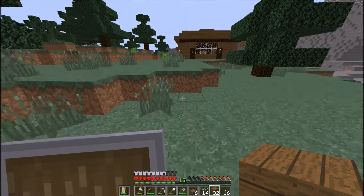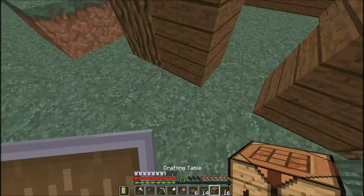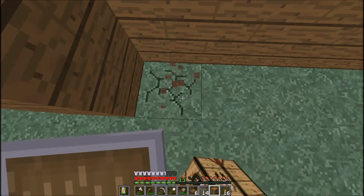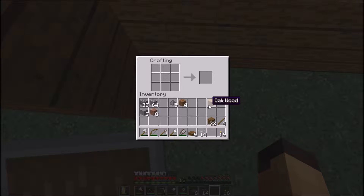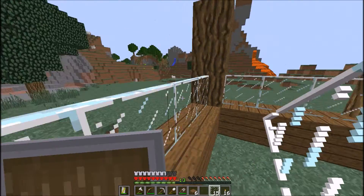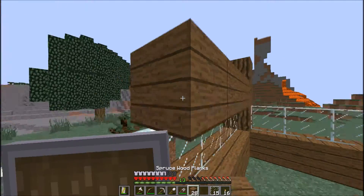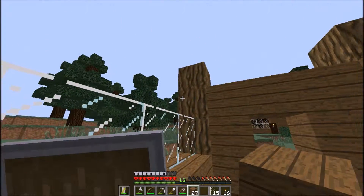I need to make a crafting table — good thing I have more oak on me, that's the reason why I got so much oak. We're just going to put it in the ground. We can leave it like that. I forgot what I was making — oh yeah, more glass panes — so let me make some more right over here and put the last one over there.